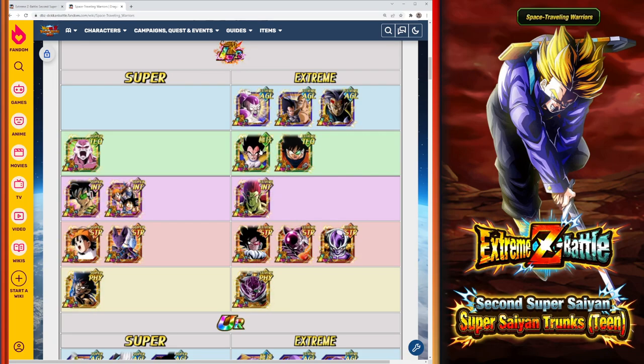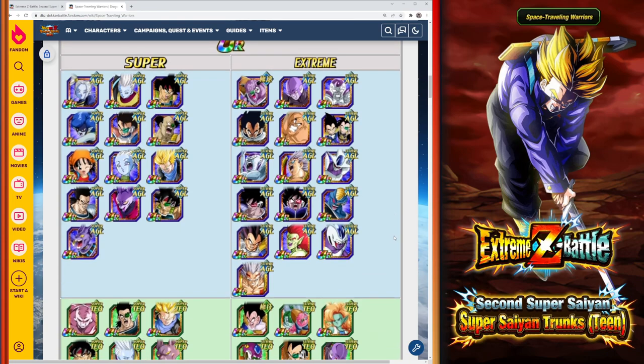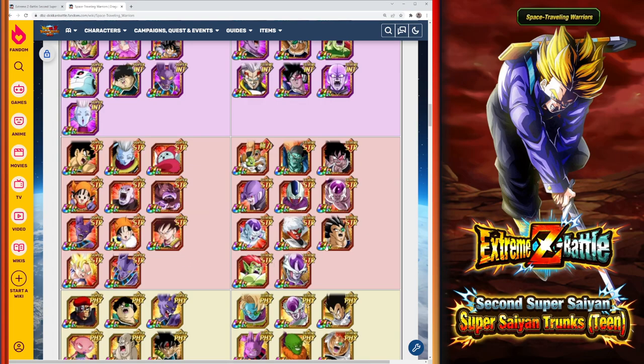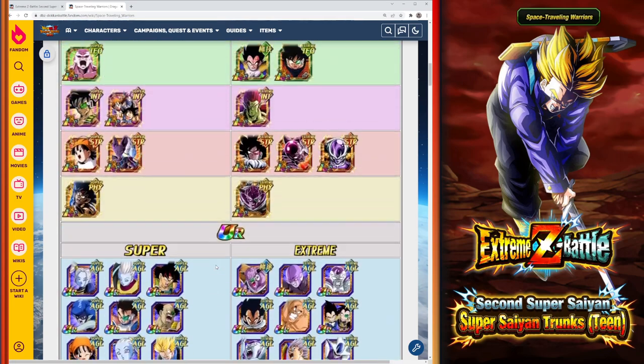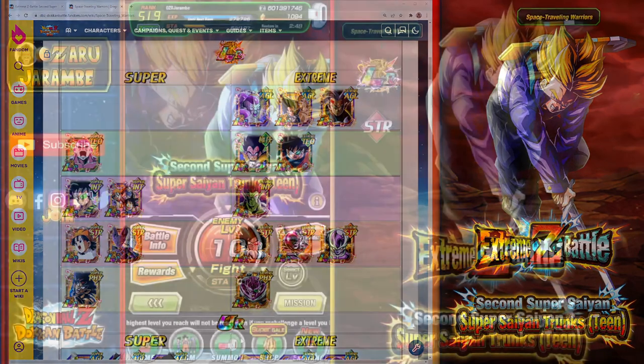On the global side we don't have some units — the 7th Anniversary LR Giant Ape Vegeta isn't available — but the rest are usable, some better than others. The Space Traveling Warriors category actually has a lot of TUR units, especially Strength type. If you are missing LRs to fill up the entire team you can bring in some of these Strength type TURs and still do decent damage. It isn't too hard to get a full LR team, but a TUR or two is fine as a substitute.